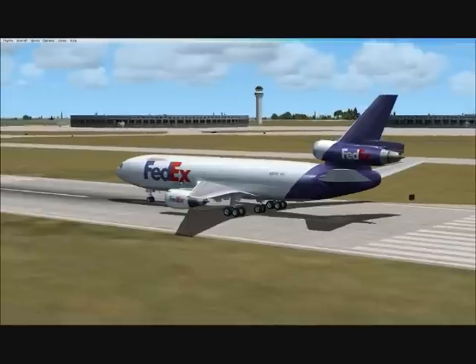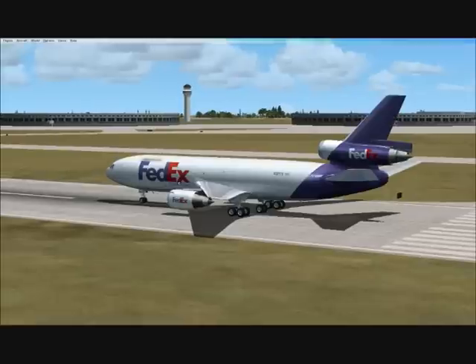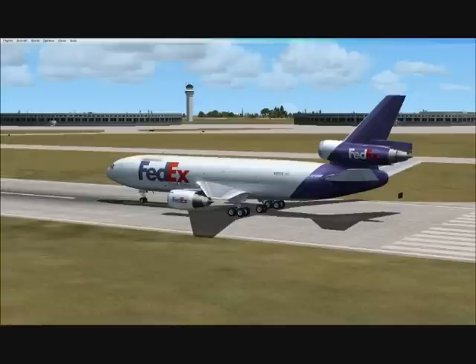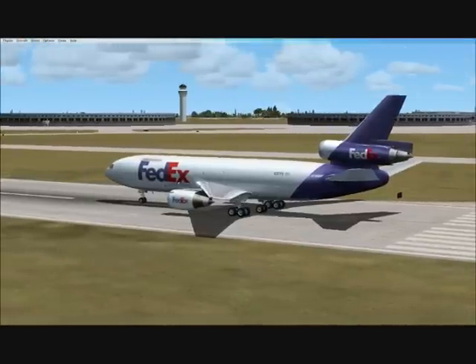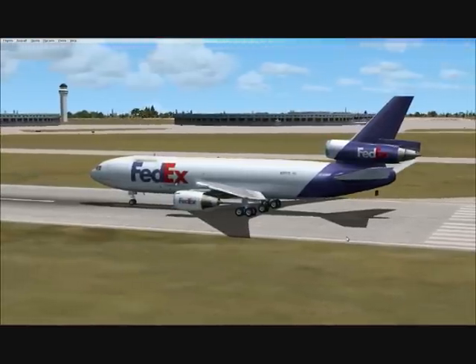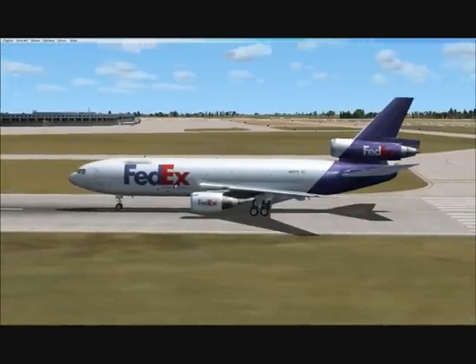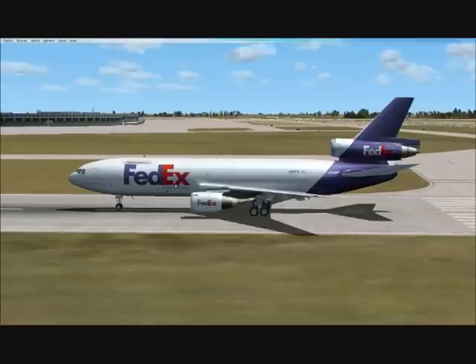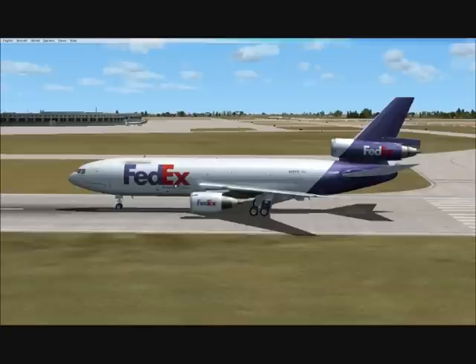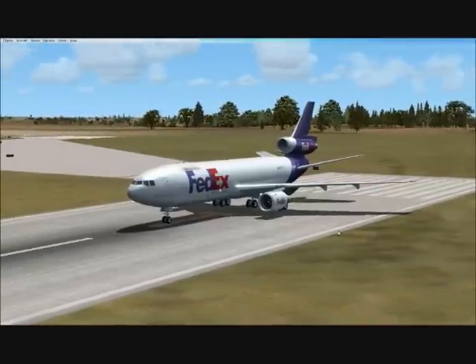It comes with a bunch of liveries — I think there's maybe around 20 or more. Some of the ones I remember are Northwest Airlines, Continental, Hawaiian Airlines, and FedEx, obviously, as you can see. There's also a really cool one — it's the U.S. Air Force airplane, a refueler model that has a little boom at the back of the aircraft for air-to-air refueling. It also comes with Alitalia Airlines, and I think there's KLM as well, plus a good 10 or more others.